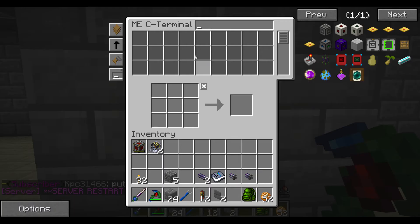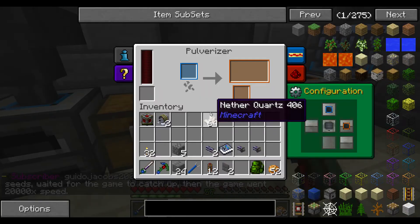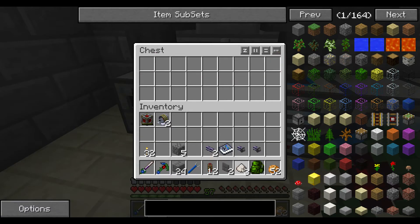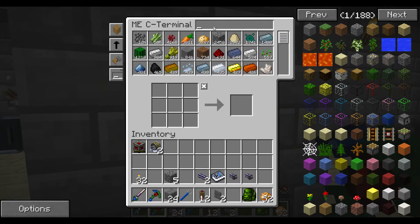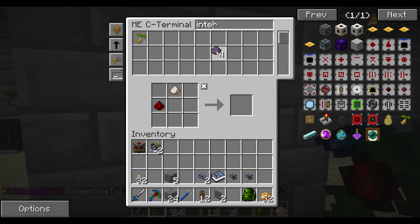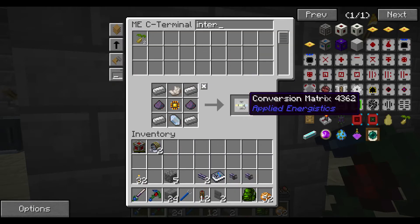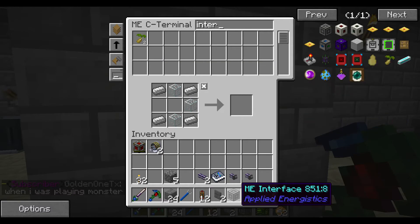For that, we're going to have to come upstairs here. Go ahead and throw this right here in the pulverizer. I actually want to turn it back to this way so that way it goes into the chest here. I don't need a lot of it right now. So let's see if we can make the interface now — we just need a little bit of fluix dust. Put it all together. There's our ME interface.